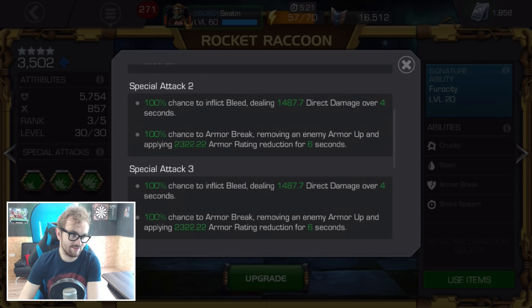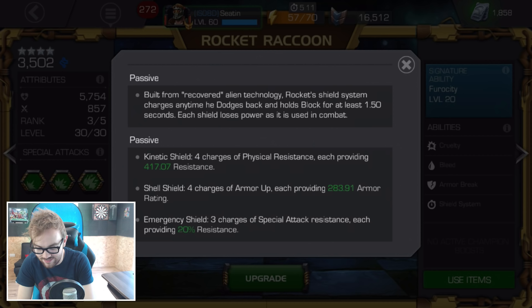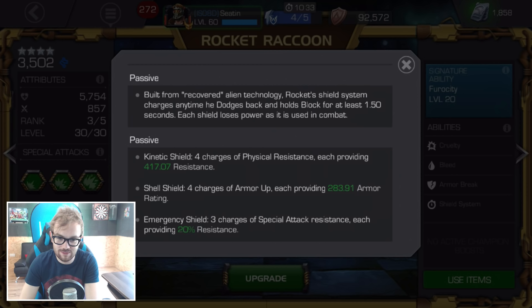He's taken a small hit to his crit output, but his special attack two is still so much fun to fire off and has a really good synergy with Deep Wounds. He also gains armor up charges and physical resistance by dashing back and holding block, though I don't see many scenarios where that's hugely effective. Rocket Raccoon isn't great if you can't play near perfectly, but if you can, he's a pretty awesome character — number four on my list.